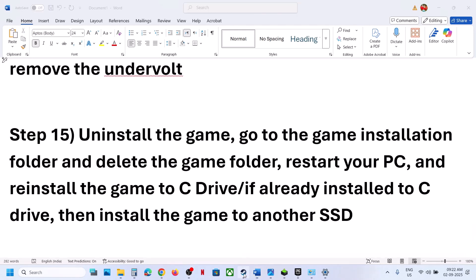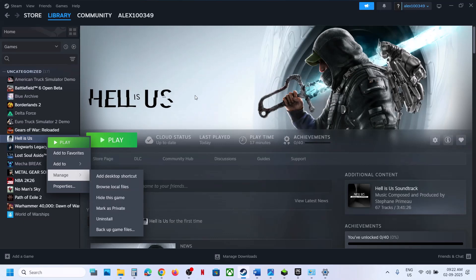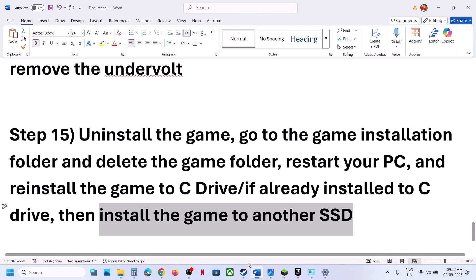The last step is to uninstall and reinstall the game to a different drive. If nothing is working, uninstall the game, go to the installation folder, delete the game folder, restart your computer, and reinstall the game to the C drive. If it's already on the C drive, try installing it to another SSD and check.